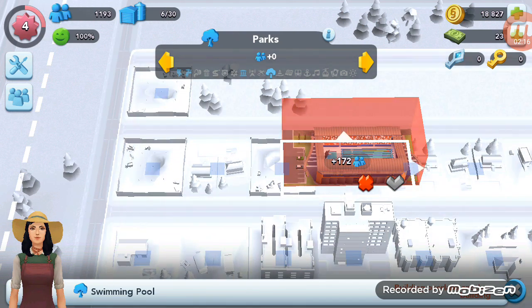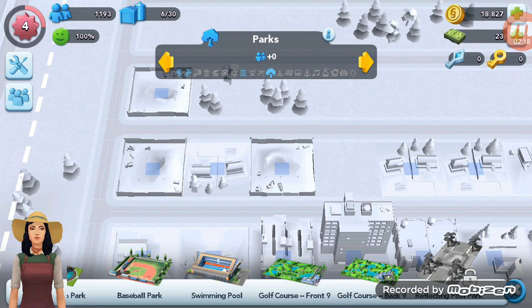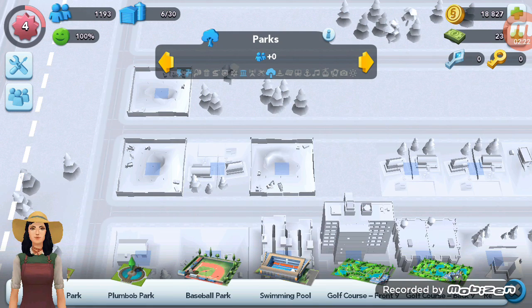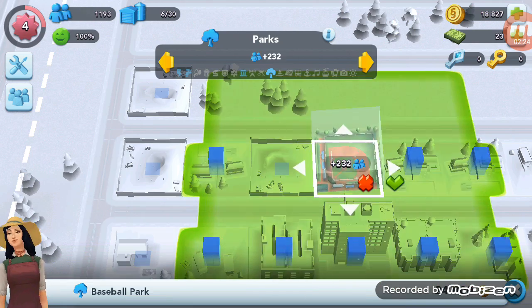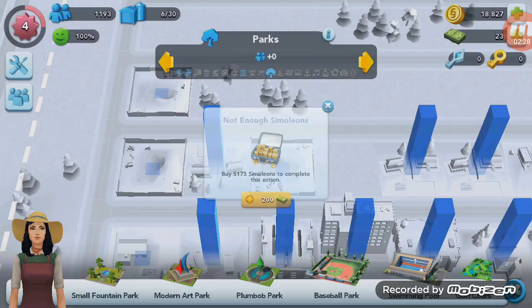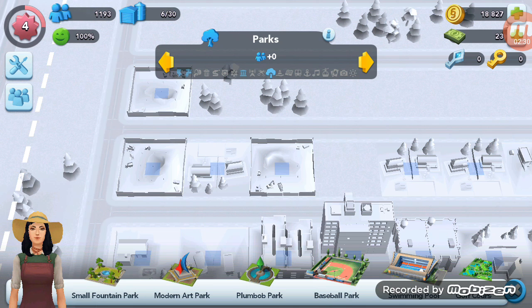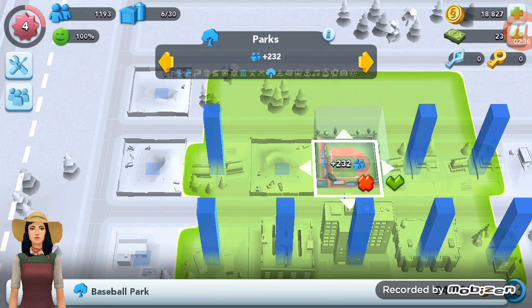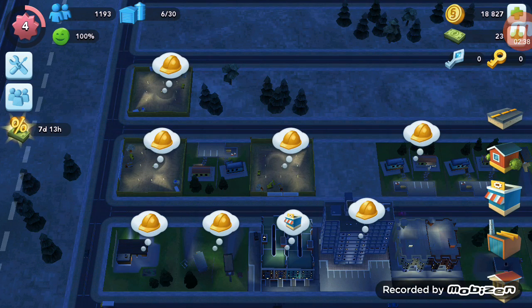Ooh, can I have a swimming pool? Aww. I guess you couldn't really have a 4x4 swimming pool. Ooh, I can get a full golf course! Let's just have a... Aww, I don't have enough. Does that cost how much? 24,000. I've got 18,000.